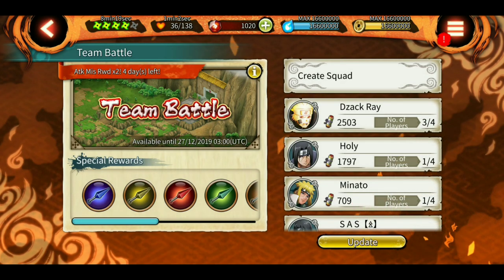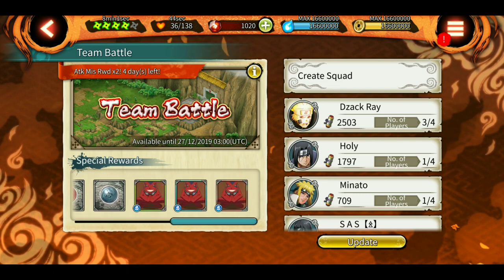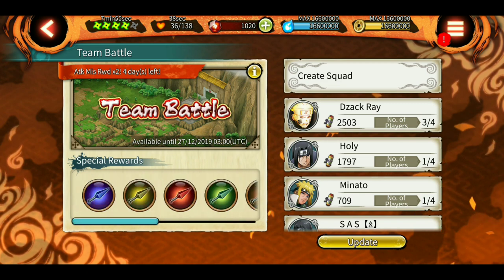Hey, what's up guys, Indian Sensei here. Welcome to an episode of Ninja Voltage. In this video we are gonna look at all the fortresses in the team battle to get these kunais, and I will be doing solo for all the fortresses — Fortress 1, Fortress 2, and Fortress 3. During that I will also tell you guys how to complete all the fortresses as soon as possible with highest efficiency.